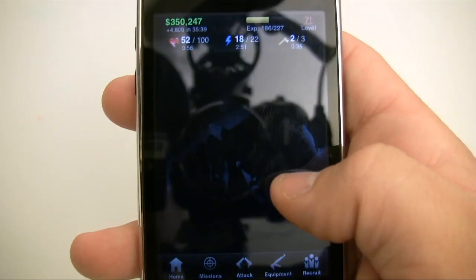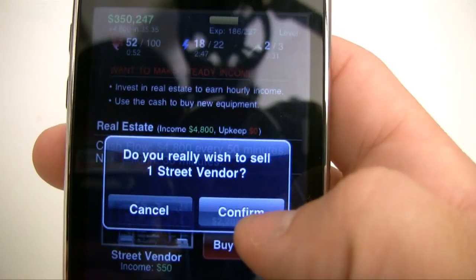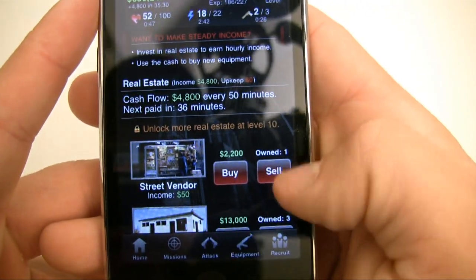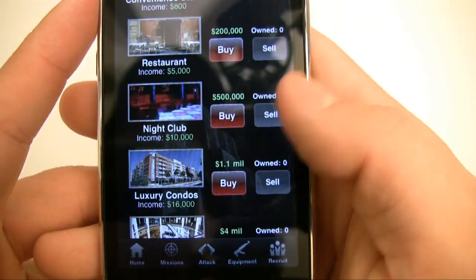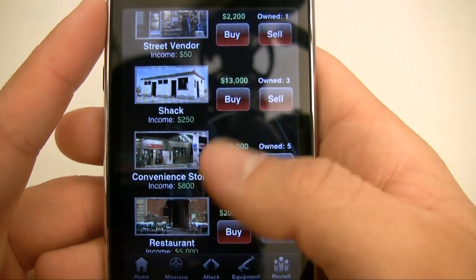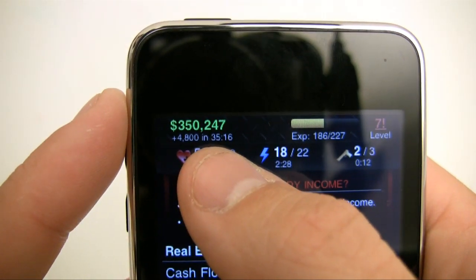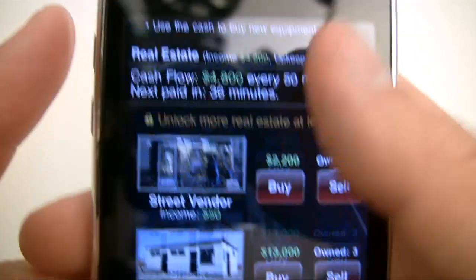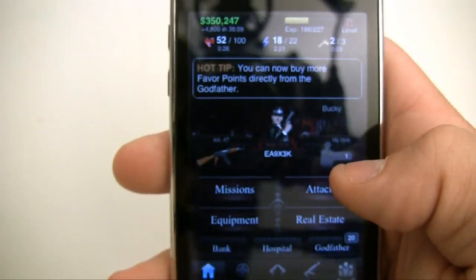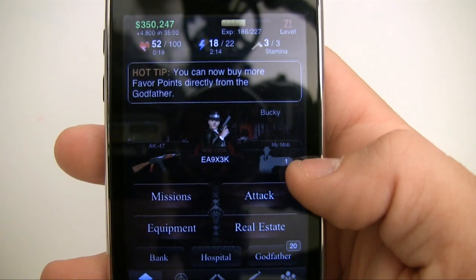One thing that might be confusing is real estate. As you can see, I get money — that's my bank right there. Real estate is pretty much investments you can make to get more money. I don't have enough money to buy everything yet, but I can buy something like a convenience store, which will help my income. Right now I'm earning $4,800 every set amount of time, and the more investment properties I have, the more income I get. That's one of my favorite features in this game.